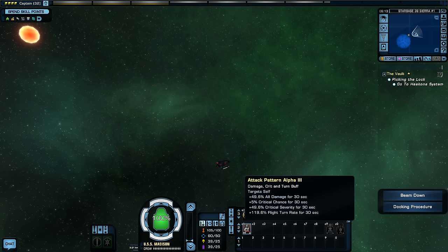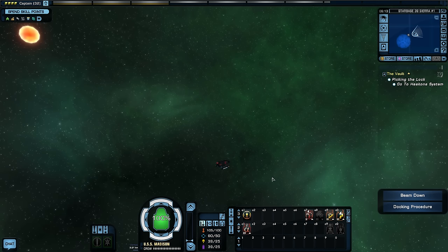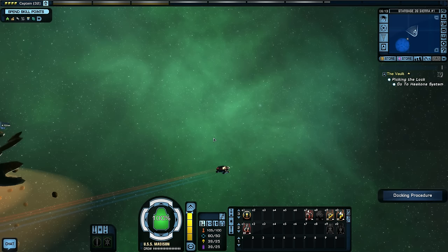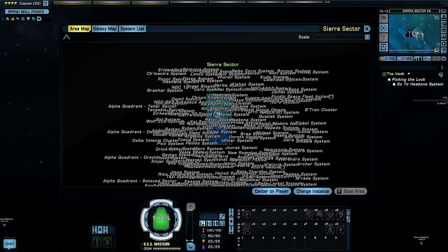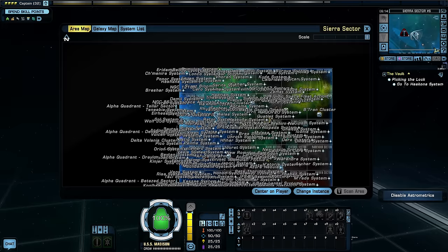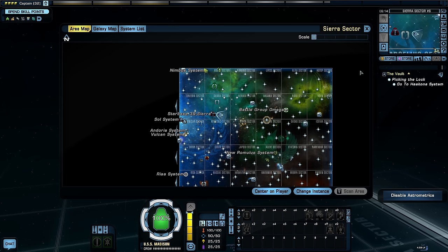Let me make sure my weapons are on auto fire. I can use attack pattern alpha to boost my damage, critical chance, severity, and turn rate. I have tactical initiative and fire on my mark as my tactical captain abilities. I can also ram them and blow up if needed. I'll put it in attack mode because I know to expect some things here. Let's go to the Hakona system in my tiny little shuttle — this is obviously going to take a long time at warp 5.